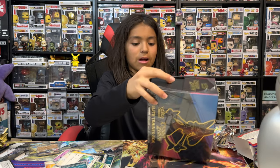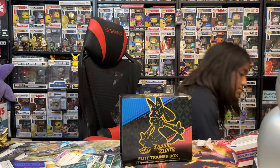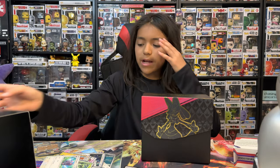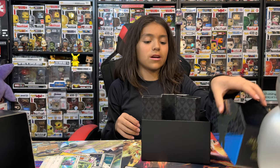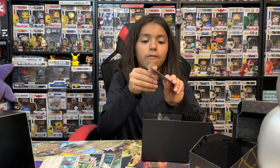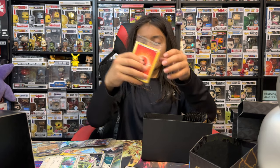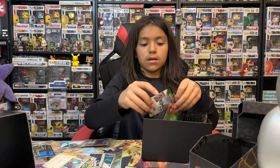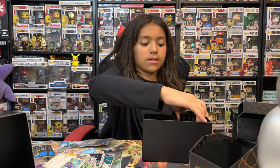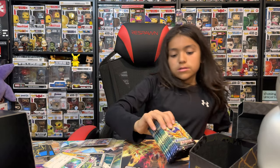Now it's time for the last one — Crown Zenith. We have opened Crown Zenith on the channel before, and they were pretty good openings. Hopefully this one is better because on the first opening we got the rarest card out of the set. You get the Lucario V-Star, the sleeves, the deck of energy, the dividers, the code card, the V-Star energy, the poison and burn markers, and some dice. Now onto the packs.